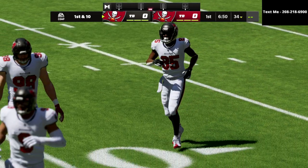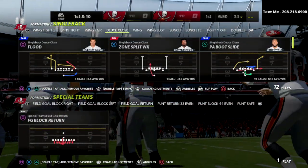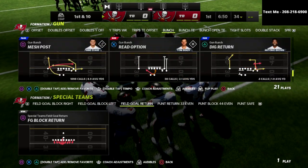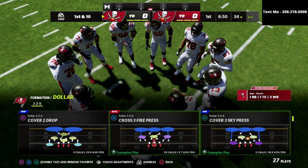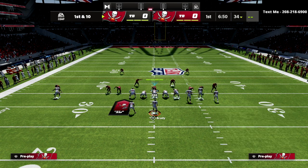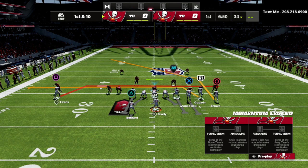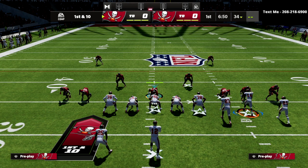The last way I wanted to break this down is to give you a max protect setup — where you're essentially blocking seven and still able to get routes open regardless of the defense they play. To illustrate this, we're going to go back into Gun Bunch, go to Mesh Post, and on defense go back to that Dollar 3-2-6 max coverage out of the Cover 2 drop. The whole art of this is we want to hold their user, so what I like to do is max protect — block the running back, block the tight end.